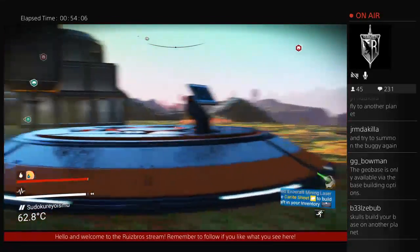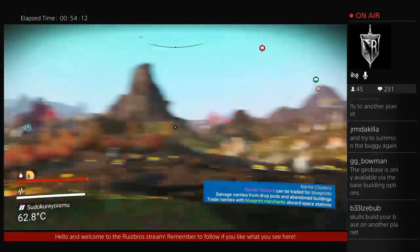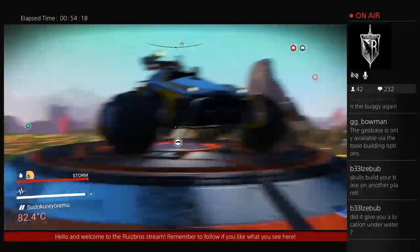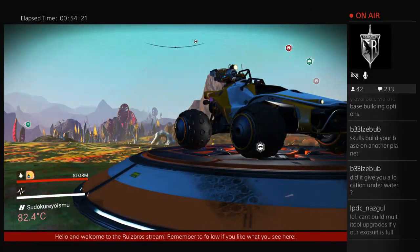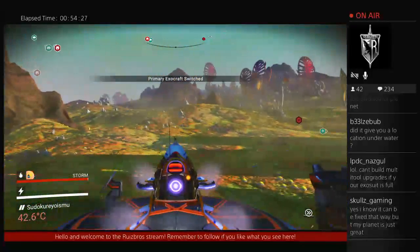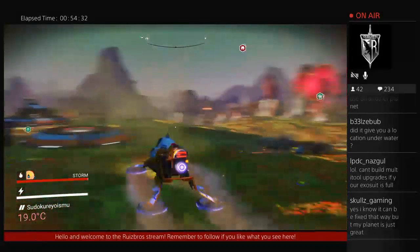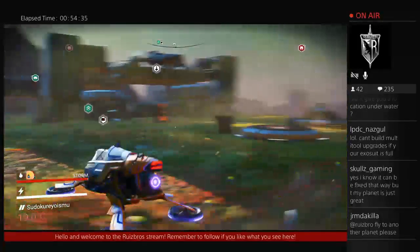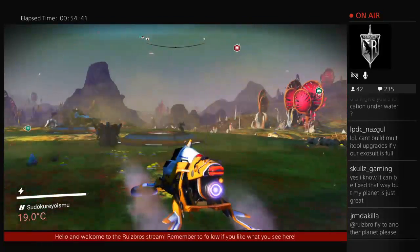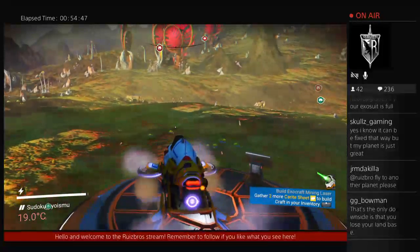Build your base on another planet. Can't build multi-tool upgrades if your exosuit is full. This one can't really... it just drives kind of weird. It's kind of cool though. It feels very Tron-ish, like the lights in the bottom. But it feels really cool.